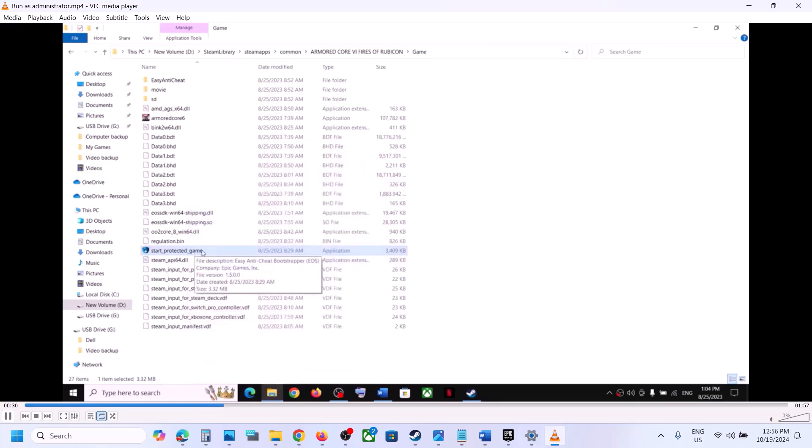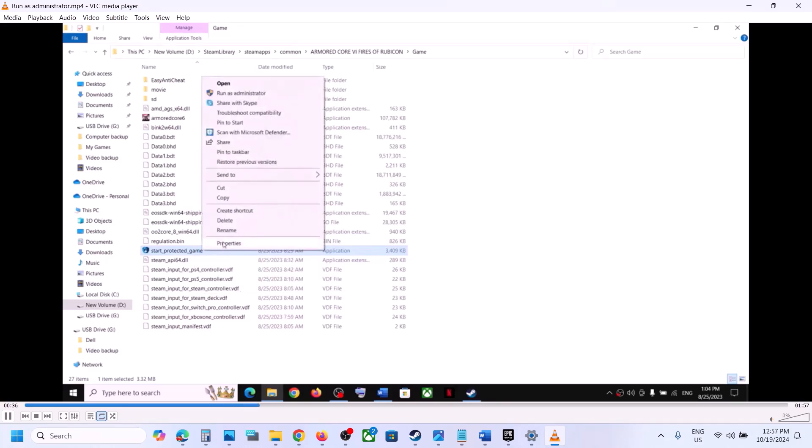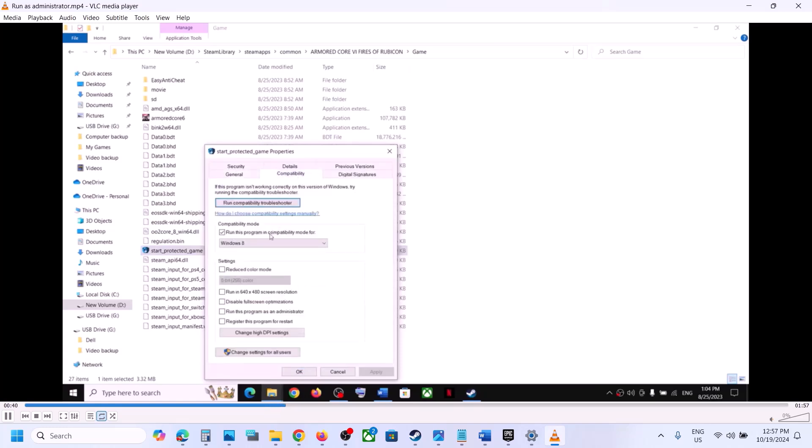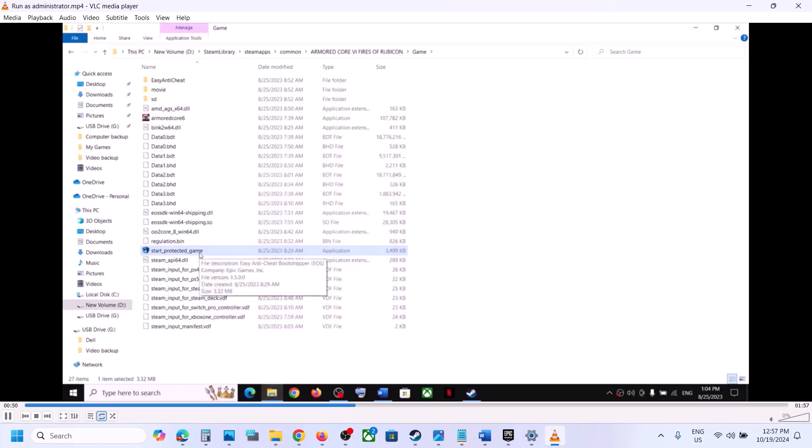Still not working? Right click on Start Protected Game again, go to Properties, go to the compatibility tab, and this time select Windows 7. Put a check on the box which says Run this program as an administrator. Hit Apply, click OK, double click to launch the game from here, and then check.